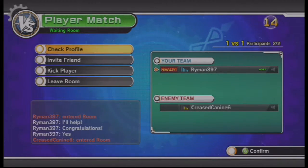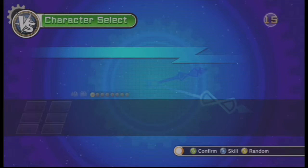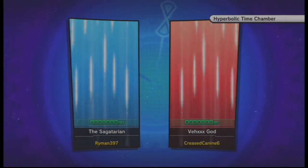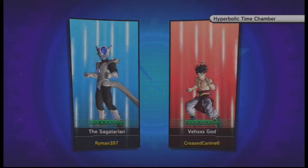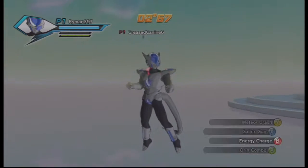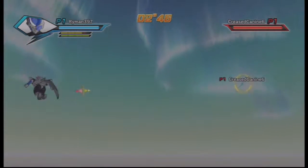I should probably check your profile — you're gonna check the gamer profile but not his actual profile? That is dumb. Alright Sagatarian, let's win this one. I get to pick a map — let's go to the Hyperbolic Time Chamber. We're going against Vex, and he looks like Broly — he's got the bottom part of it. I'm scared. But he has zero BP, so maybe he hasn't battled. Maybe this is his first time too. I'm gonna be careful this time and make sure to block.